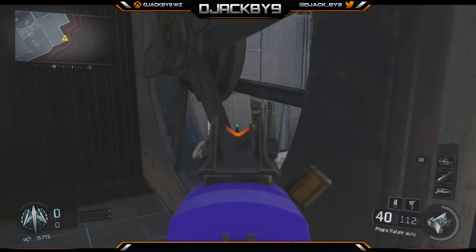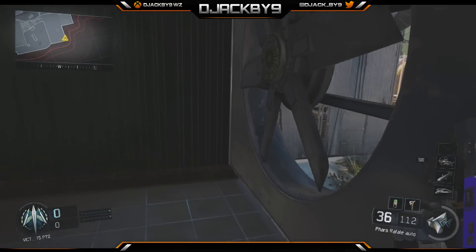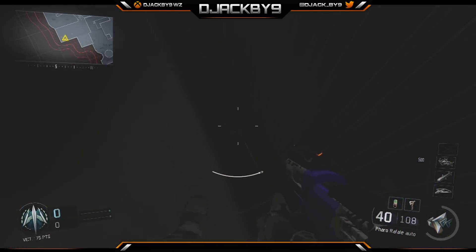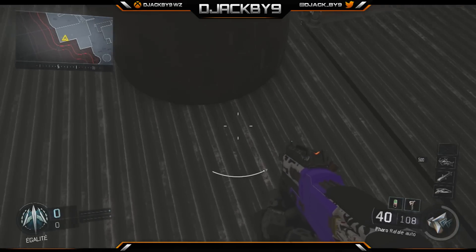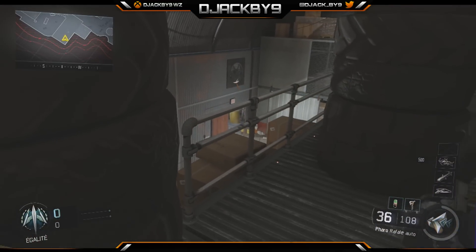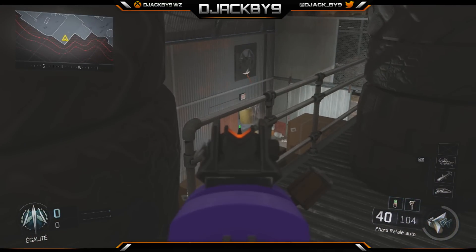Once you've taken your hand and jumped against the wallbreach, you'll be able to get in all alone. So this secret room is pretty nice to visit, but you can't kill the people because the bullets don't pass through the walls.